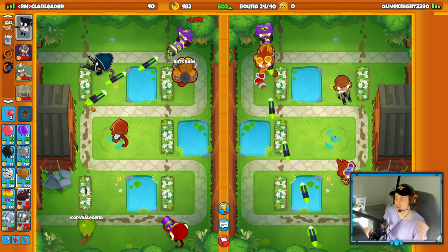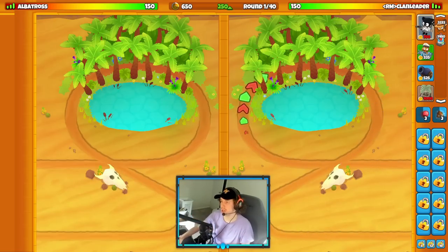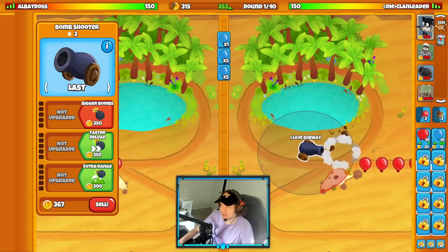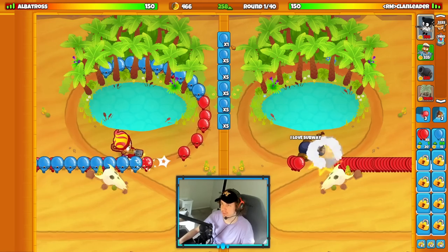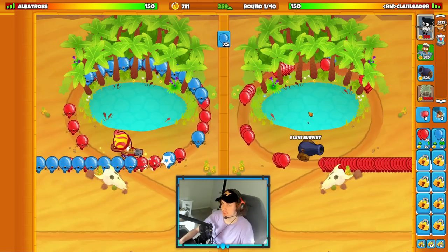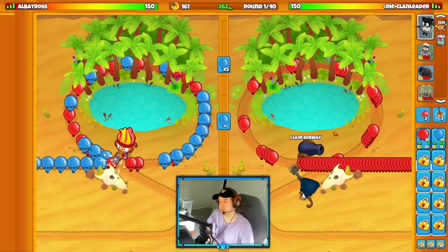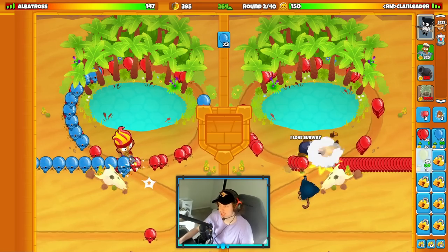Our next match will be on an easier map. We'll have a lot more farms and the games can go a little bit later. With bomb in particular, you want to send blue-blue Niko round one and green-blue Niko round two. If you don't have bomb, send red balloons. With bomb you kind of need to send those so you can afford your early defense. Most of the time, in 90% of cases, just send red balloons round one.